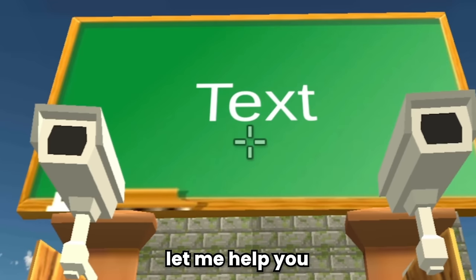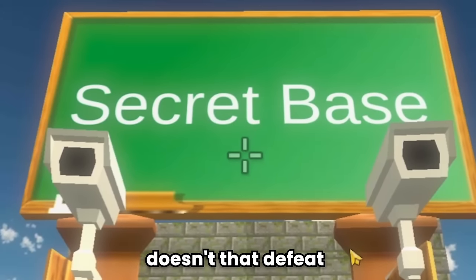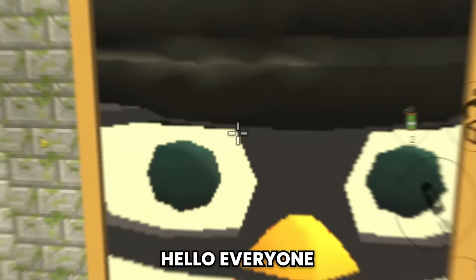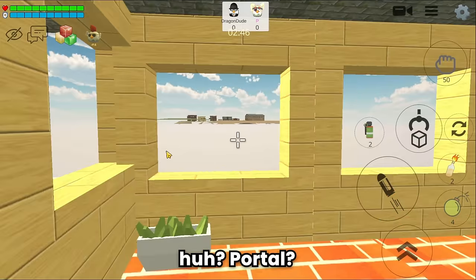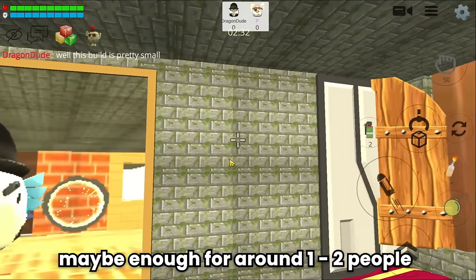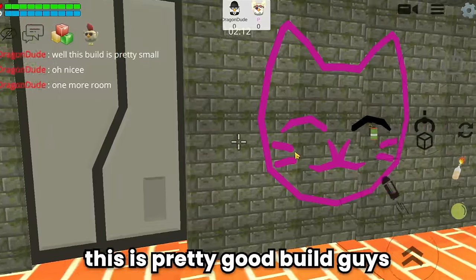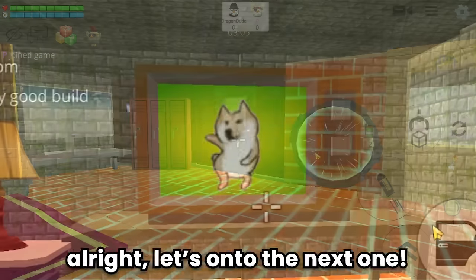The builder forgot to name it - let me help. Wait, if I name it 'secret base' doesn't that defeat the purpose of it being a secret? Never mind, let's tour the secret base. There's a big mirror, a computer, and a locker. There's a door leading outside, and a portal. This build is pretty small - maybe enough for one to two people. Wait, there's another door with one more room - a TV, cozy sofa, and even a fireplace. This is a pretty good build - I'd give it an eight out of ten.